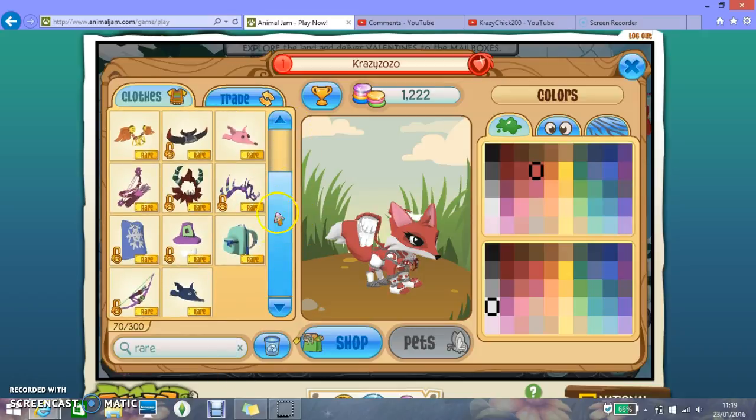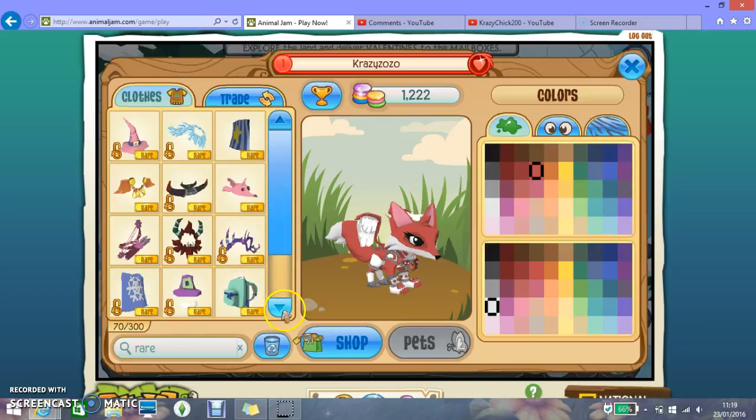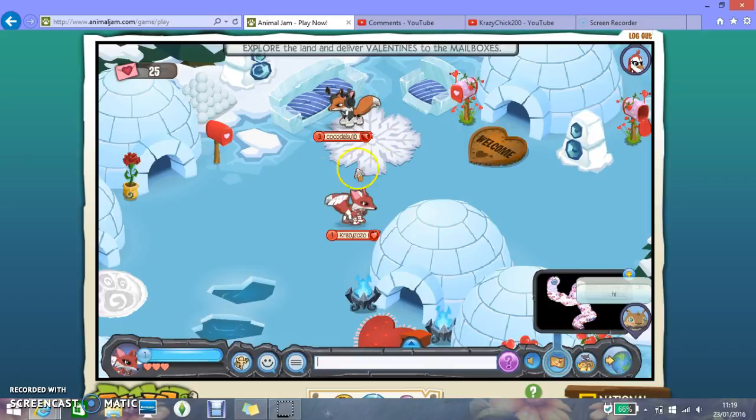I've got rare witch hat, rare sparkly boa, rare star cake, rare fox hat, rare viking hat, rare mech angel wings, rare bow and arrow, rare yeti faith, rare epic antlers, rare bad pat, rare pilgrim hat, rare snowflake cape, another rare fox hat, and rare long bow. I am quite poor at the moment.